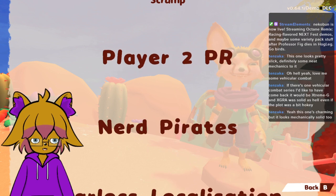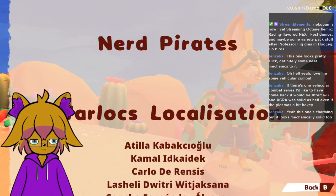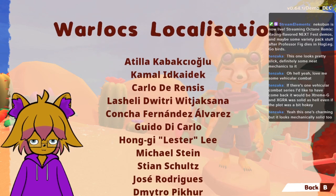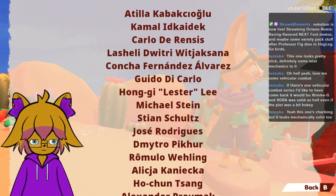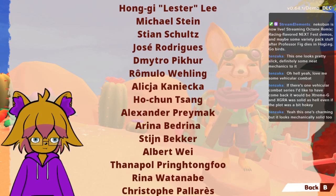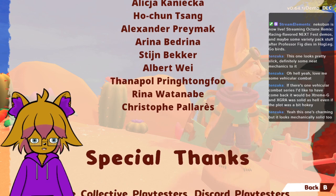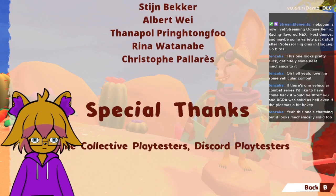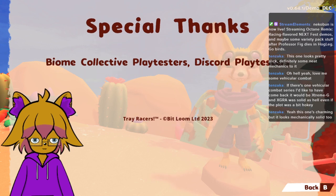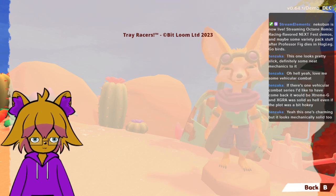Shout-out to Scromp - I don't know who Scromp is. With the goggles, the only thing you can change is the lens color. You can't change the strap or anything, but it's still good. Maybe if you join the Discord, you get on the playtest builds - interesting. Might have to look into that after all.